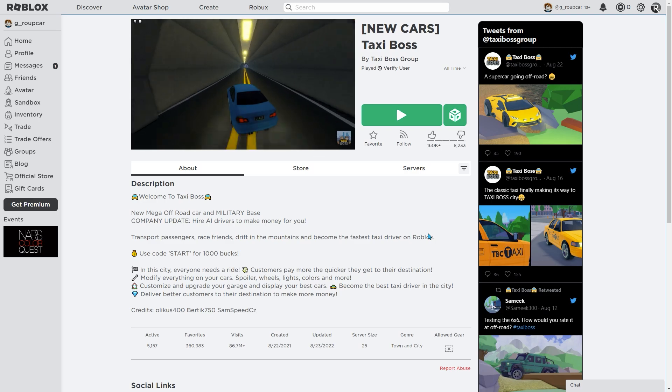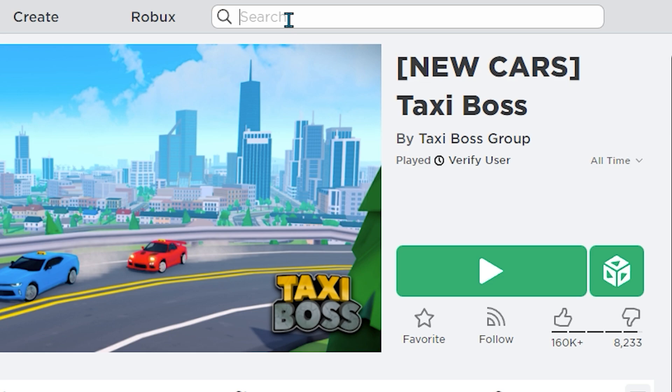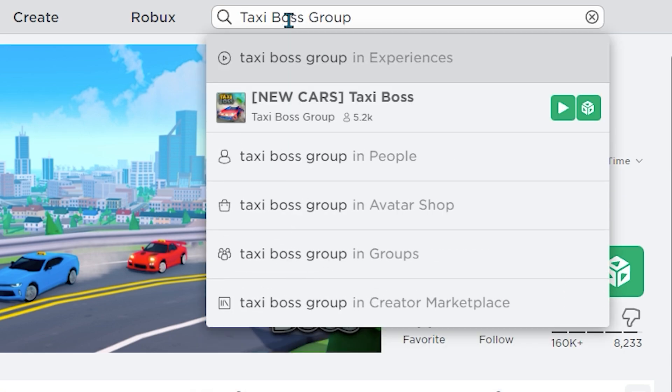So here at the front page, you can either just click this right here which says Daxi Buzz Group, or if you want, you can search up Daxi Buzz Group. It should show up right here.